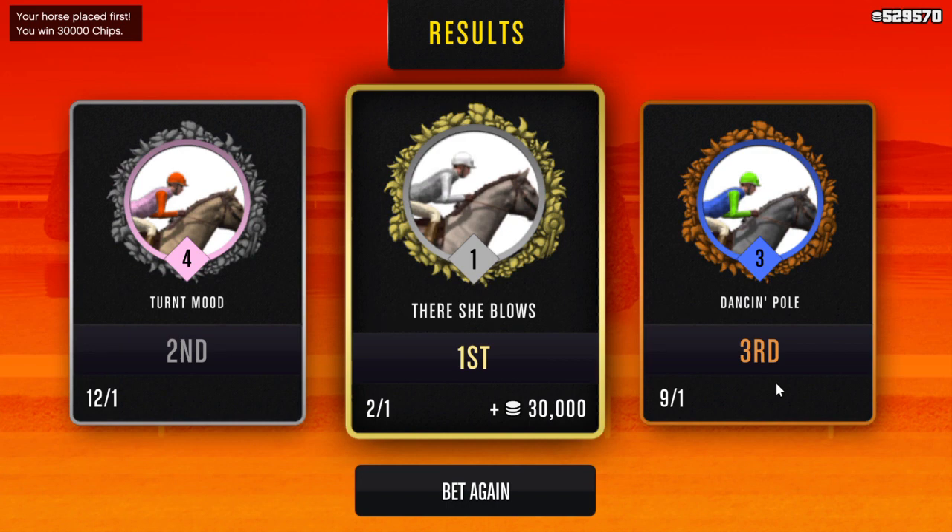If you do a survival in GTA, you get $30,000 — but that takes literally 30 to 45 minutes. We literally just did that in less than 60 seconds. That's $30,000. Easy peasy.